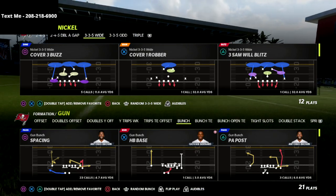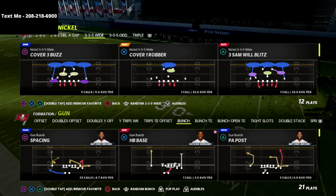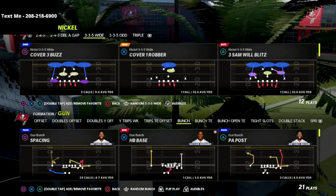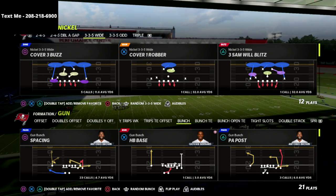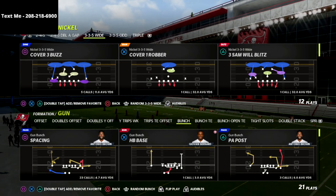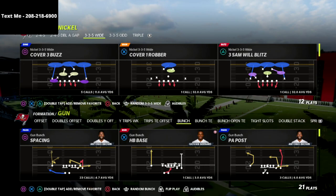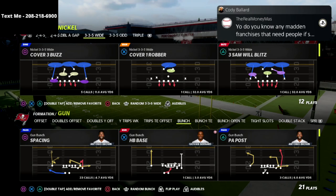If you're new to the channel, be sure to hit that subscribe button. Also, I want to let you know that I have a full gun bunch ebook out that is my entire gun bunch offense, broken down not just from one playbook, but from every meta bunch playbook in the game — like the Colts, the Seahawks, the Washington football team, the Panthers, and on and on. So if you want to learn the complete package for the gun bunch, I would encourage you to get that. It's on sale for $15, a one-time purchase, and we also update that guide anytime we find a new route combination or anytime there's a patch that changes something.